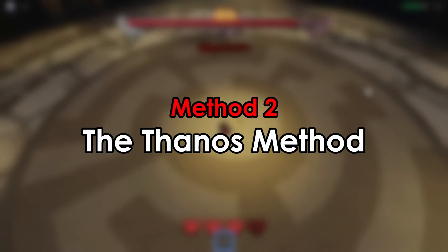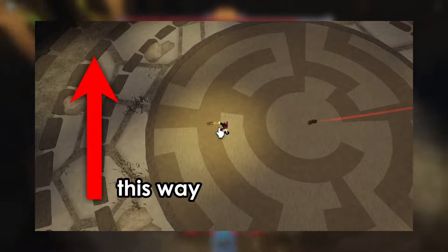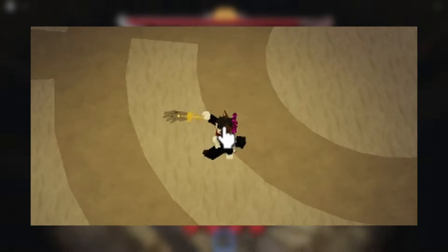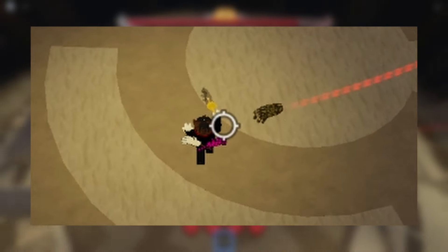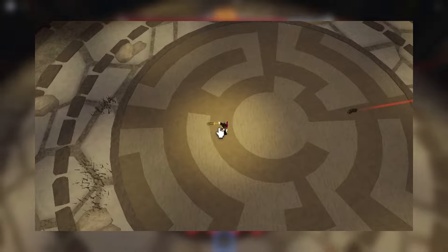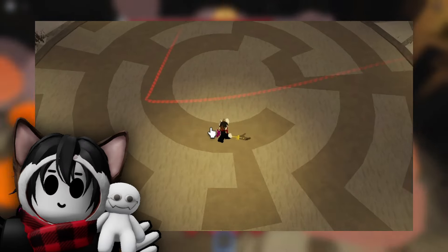The Thanos method, created by Thanos Blocks, is pretty interesting because it takes advantage of hitboxes. To do this, we need to break it down into a few steps. The first step is to face your camera perpendicular to where the tracks are coming from. Now hold A without shift lock to move away from the track. When the track gets close to you, slap the air, then press shift lock so your character faces perpendicular to the track. Now immediately hold D so you walk closer to the track. What this does is — when you slap, the game registers it but there's nothing to slap, so nothing happens. If you immediately press shift lock and hold D to move closer to the track, the game will use that slap from before to counter the track. This method is a bit complicated, but fairly efficient if you do it right.